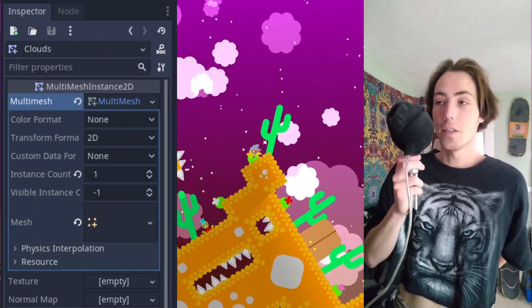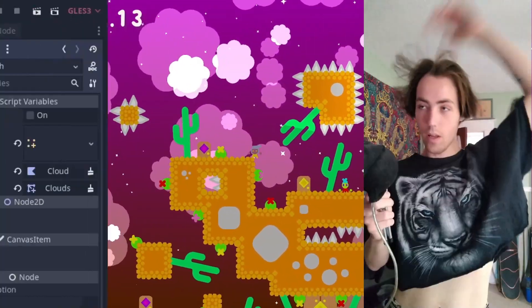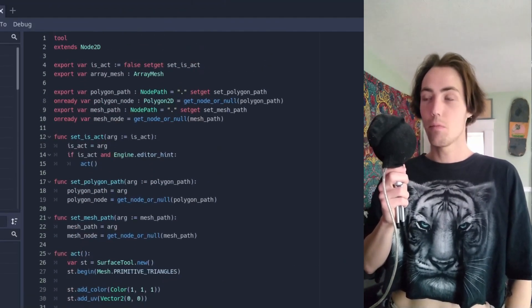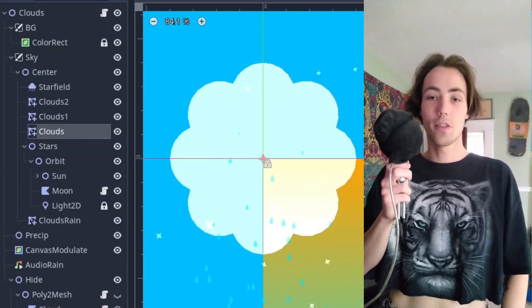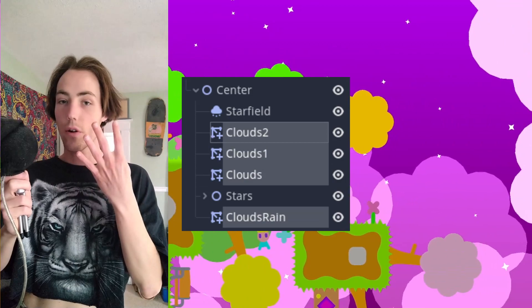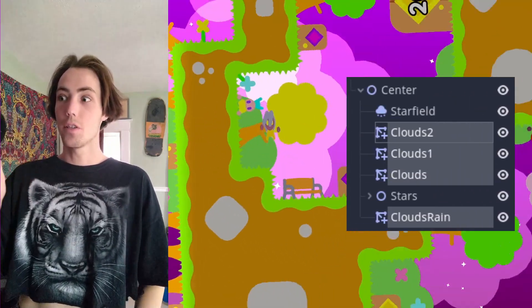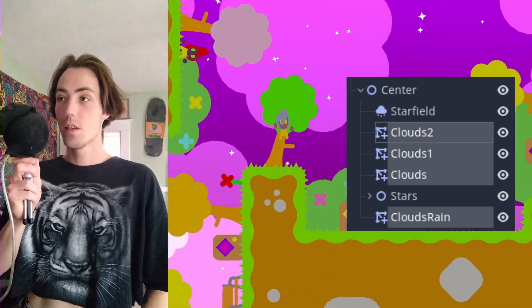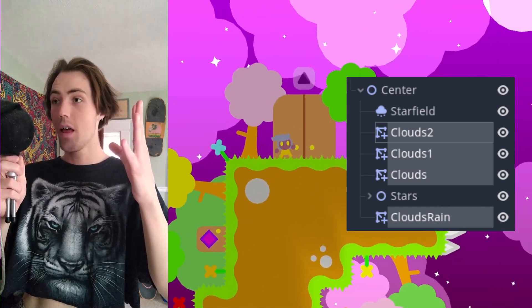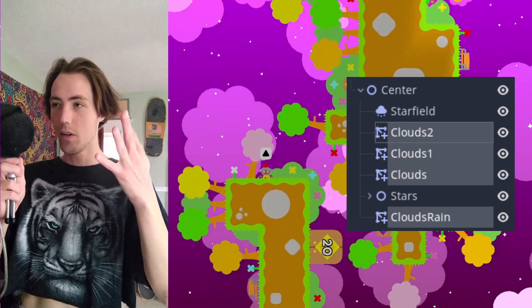This is when I learned about MultiMesh Instance 2Ds and how you can save performance when drawing many copies of the same mesh. I wrote a little script to convert my Polygon2D into a mesh that could be used by a MultiMesh Instance 2D node. Instead of rotating 600 nodes every frame, I'm now only rotating 4 nodes — each one a MultiMesh Instance 2D representing one layer of clouds. You have the foreground layer moving at the same speed as the player, and three layers behind that moving slower, creating a depth parallax effect.